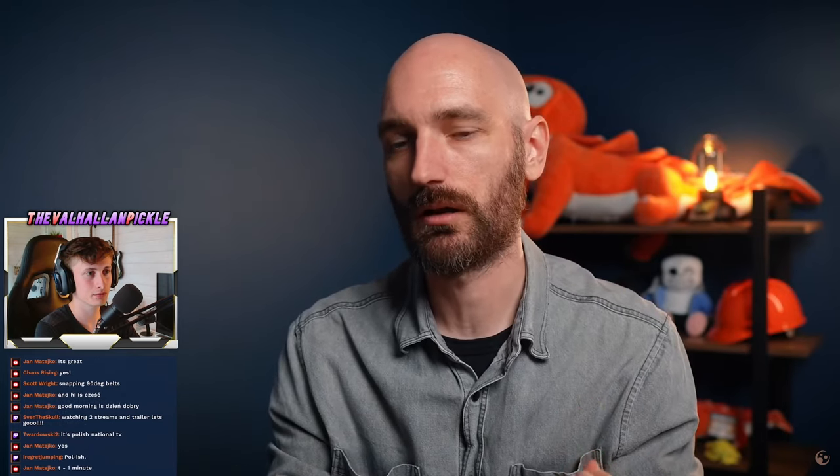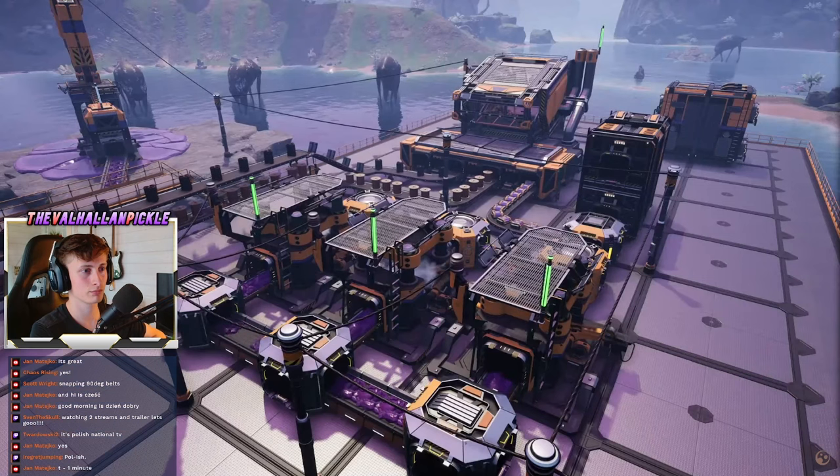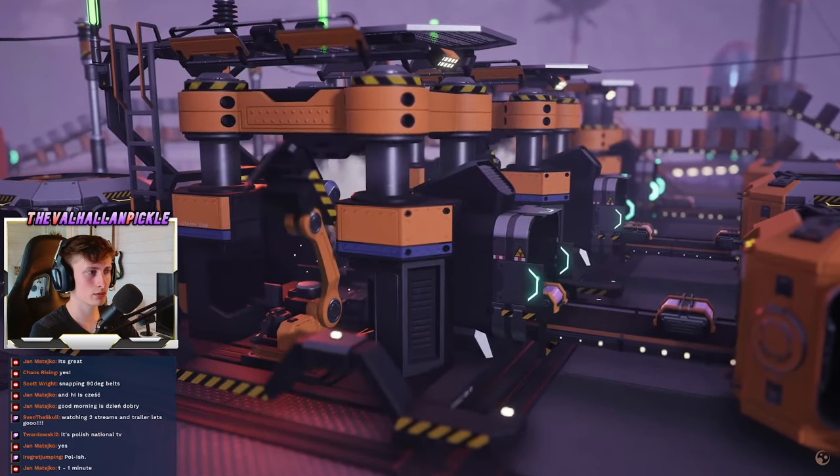When you extract SAM from the planet, you're going to be able to create something called reanimated SAM, and this part is going to be used in a lot of different things. For instance, you saw it in the converter — but yeah, it's going to be used for a lot of different things. Reanimated SAM is created in constructors straight from SAM.